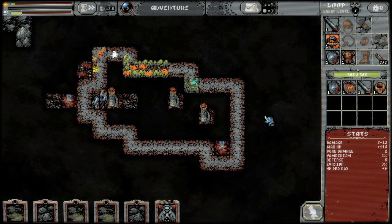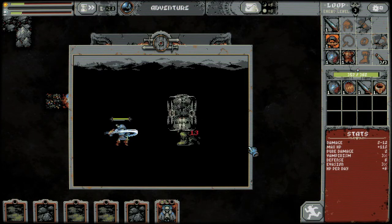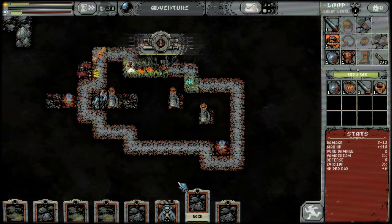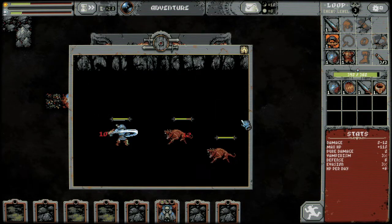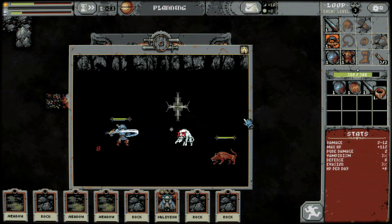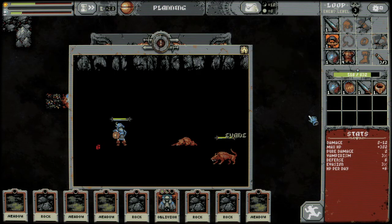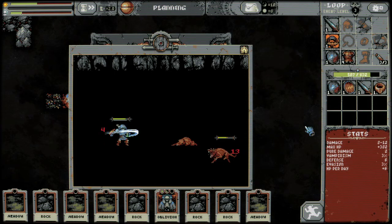That ring is just straight up better than what we have, because we're now going to have some pure damage and some evasion, although we're losing a little bit of vampirism. Pure damage — I don't know what pure damage really is. That came in the newest update as well, and it hasn't really explained it. I assume that is just a little bit of extra damage that's guaranteed per attack. Evasion, obviously, helps you evade.